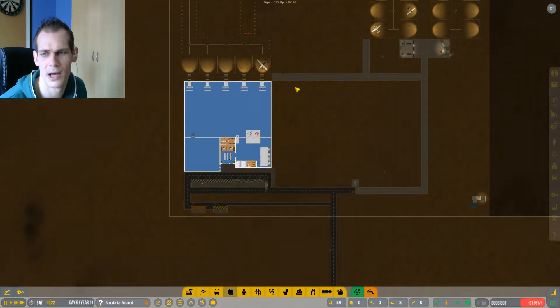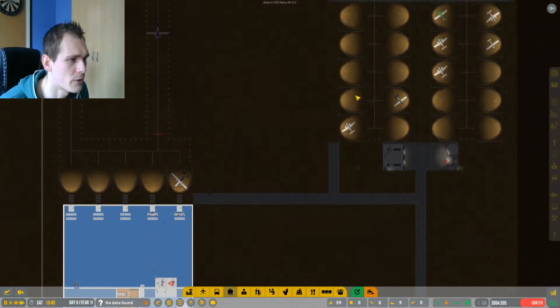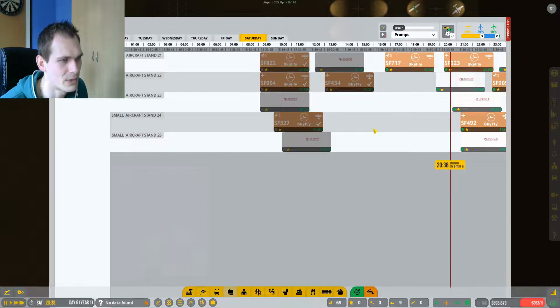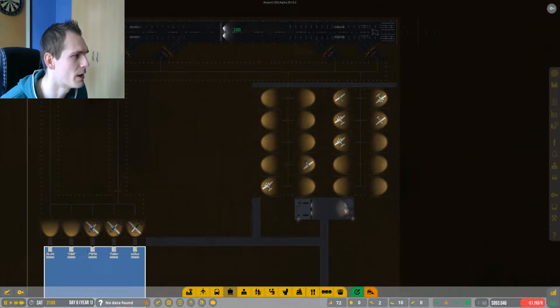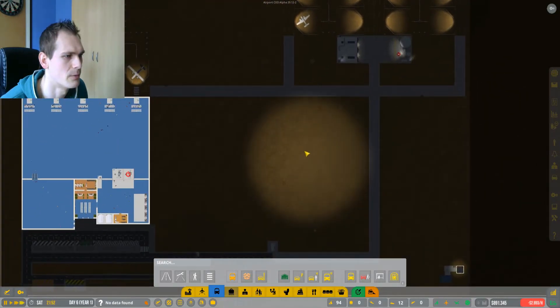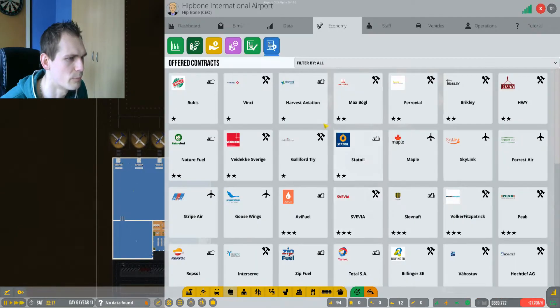We definitely need to think about how to implement that more in the future. What I want to do today - in the last episode I said we're probably going to dabble with some remote aircraft stands over here. Looking at the schedule right now, I don't think we can have more aircraft stands for what we have. This area will probably still be general aviation. We might take these taxiway lines out and get rid of them at some point. I also want to add a little bit more service road over here to make it easier for service trucks to get around, and maybe we should buy another one.